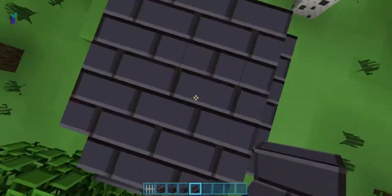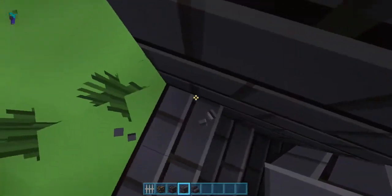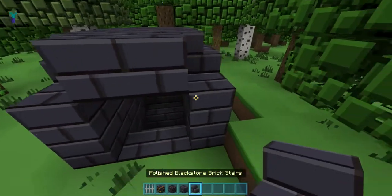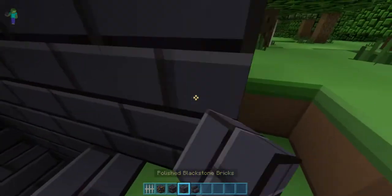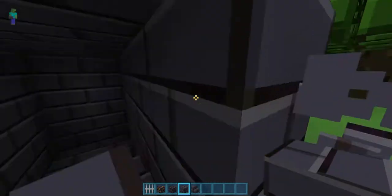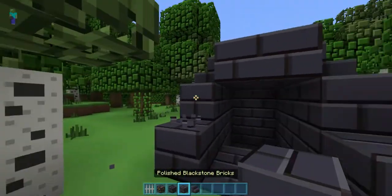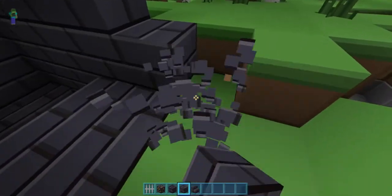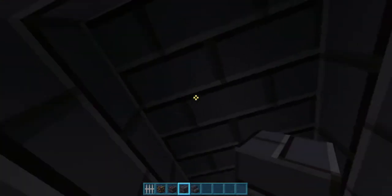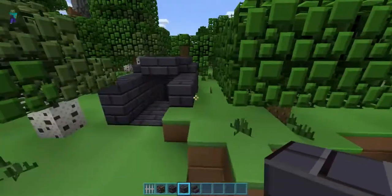You kind of want to extend out — I'm using polished blackstone, as I mentioned earlier. You do need to go out like three blocks. You kind of want to have this tube with a little hole in the back; this is where the actual shelter is going to be contained. That will come in handy later.